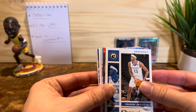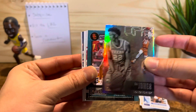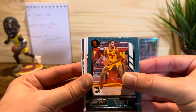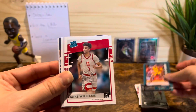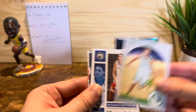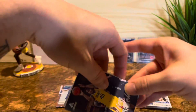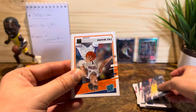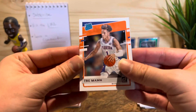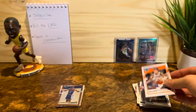Isaiah Jackson. Evan Mobley — very nice. Zaire Williams. Chris Duart. Brandon Boston. Another Davion Mitchell — that's a second one. Trey Man. And that wraps pack two — two packs left.